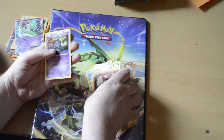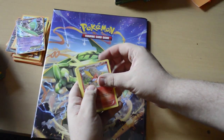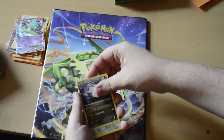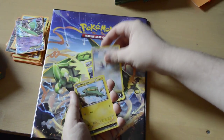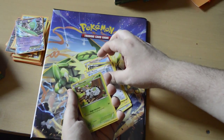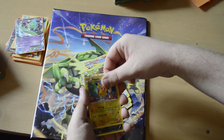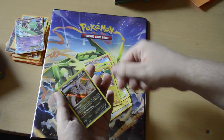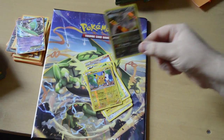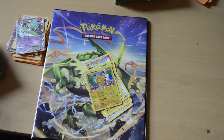And a Braviary. Fletchling, Wide Lens again, Shuppet, Taillow, Electabuzz, Bagon, Pidove, Nincada, another reverse holo Pikachu - and a shiny Reshiram! That's pretty awesome. The only shiny I've had is that beautiful one - oh no, I got the shiny Swallow as well, yeah.